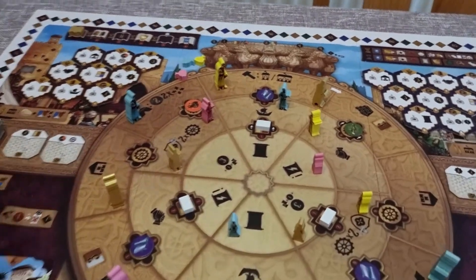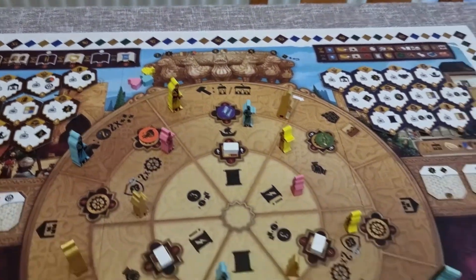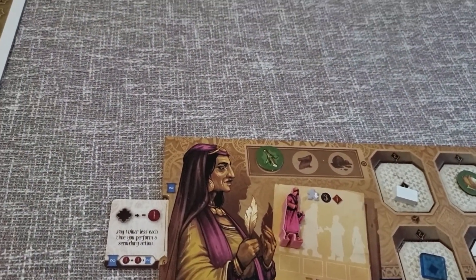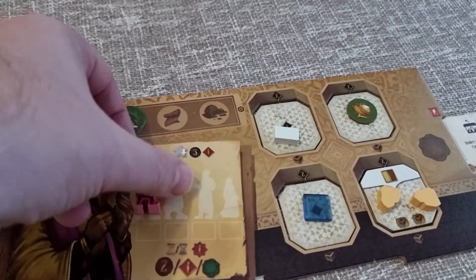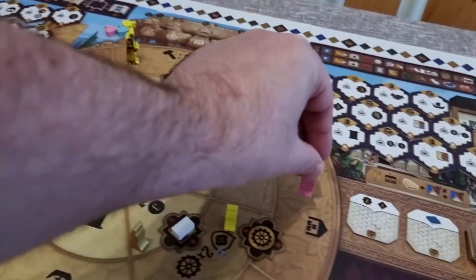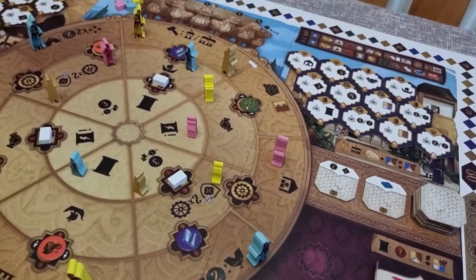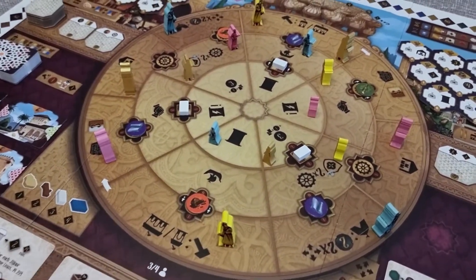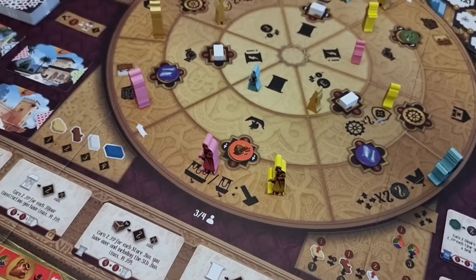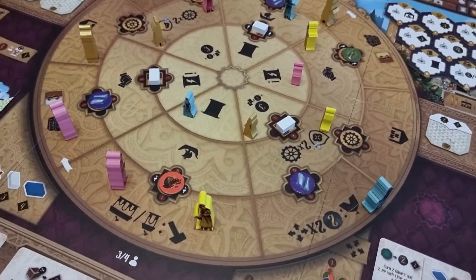I'm playing as the pink player today. As the pink player, I have four workers. This pink one starts on the board and on your first turn you can put it anywhere you choose as an action. After that, you can move anywhere for free for two spaces. But if you land in a space with somebody else, you have to pay a cost of one coin. If you land somewhere with two players, you're paying two extra coins.